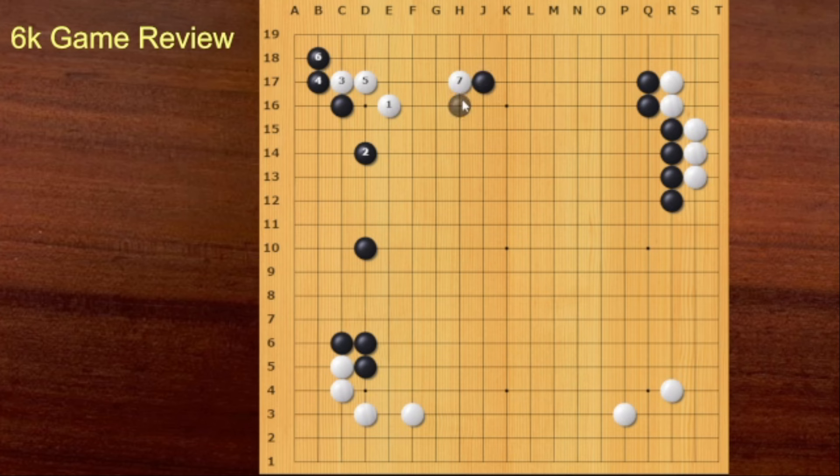What if Black plays Hane underneath? Then this is the right follow-up. This is not working — Black has no follow-up. So maybe Black should extend. Then this is sente. I can reduce the upper side like this. White can play like this. If Black extends, this is almost the same. White is happy with this sequence.